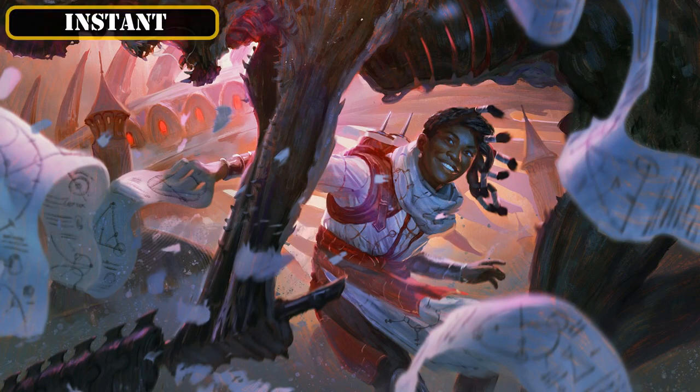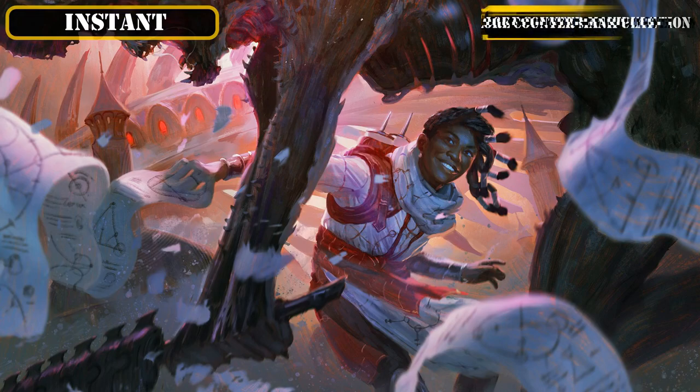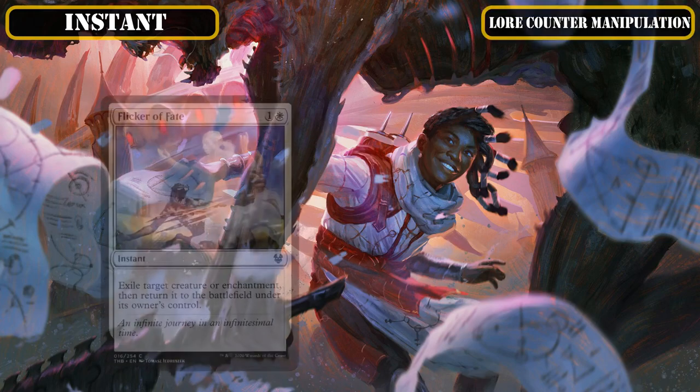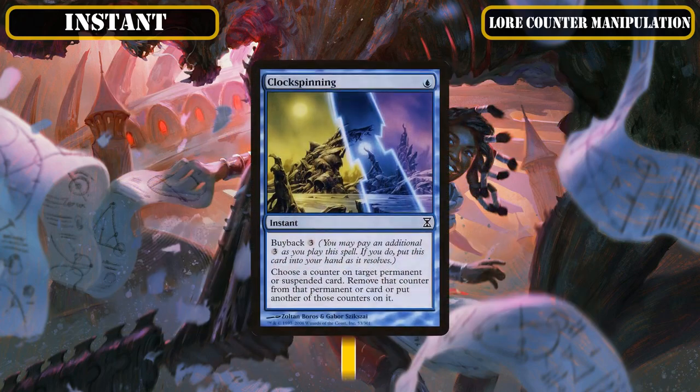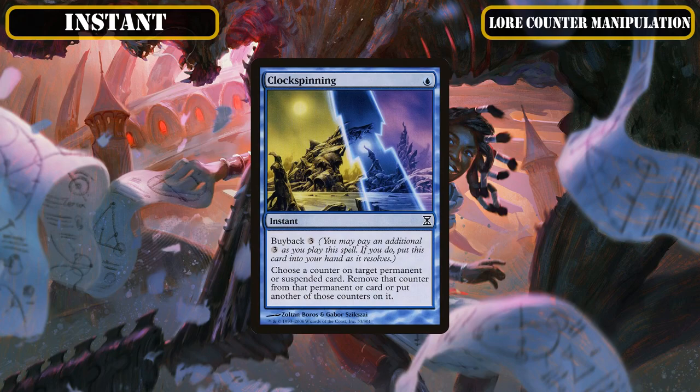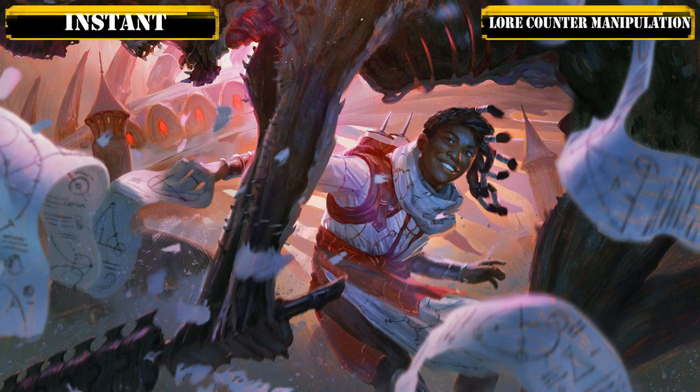Due to our build's focus on enchantments, our instant category is going to be quite small this time around, and will entirely consist of ways to manipulate the lore counters on our sagas. Flicker of Fate and Scroll Shift make it into the final build as ways to reset our sagas back to a single lore counter by flickering them, which can alternatively be used to save our sagas and creatures from targeted removal if needed. And Clock Spinning joins us as our only other instant that, thanks to buyback, serves as a repeatable way to uptick or downtick our sagas on any player's turn, which is a fantastic way to proc Tom's ability multiple times per rotation, provided we have the mana to do so. That covers all our instants, so let's move on to our sorceries.